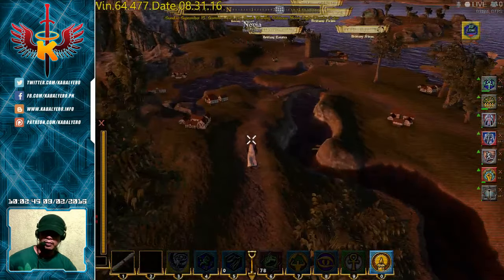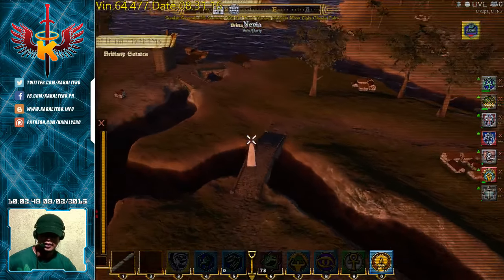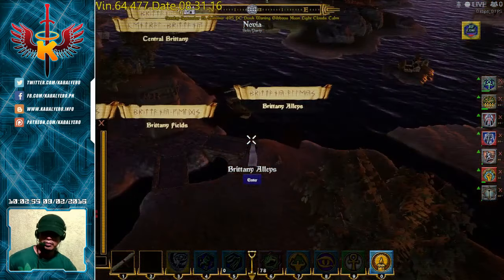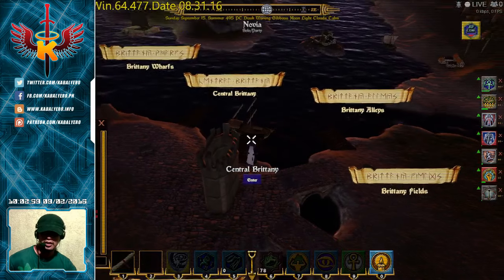After crossing the bridge just past North Midmire Way, I can now already see the various cities or towns of Brittany. I need to enter Central Brittany because that is where the boat to Hidden Vale or Kingsport is located.